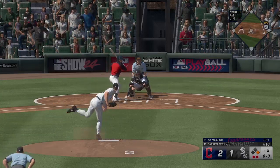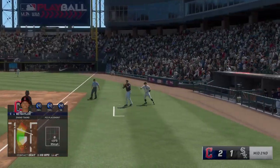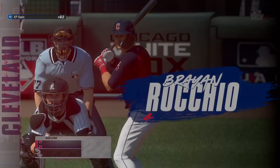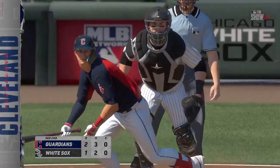Bo Naylor at the plate now. On the ground right side — he takes it himself to the bag. And that'll do it. But the RBI single pushes across a run. And it's now a 2-1 ball game. Major League Baseball is on the show.